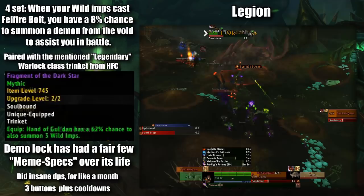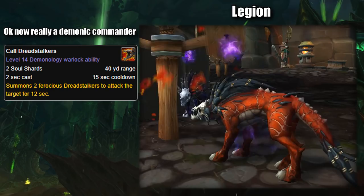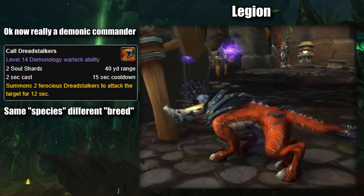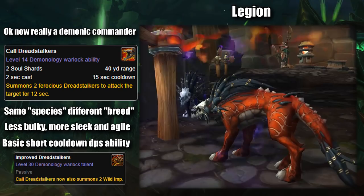Legion had the new playstyle of Demonology being summoning and empowering your Demons, so of course we saw a lot of new Demons. First, there's the Dreadstalker. Much like the Felhunter, this Demonic Hound has no eyes, leathery scaly red skin, and a white beak-like maw. However, no mana-stealing tendrils and is much more slim. The Warlock could, with a cooldown, summon two of these to attack the enemy, and with a talent, these Dreadstalkers could even have Imps riding their backs.